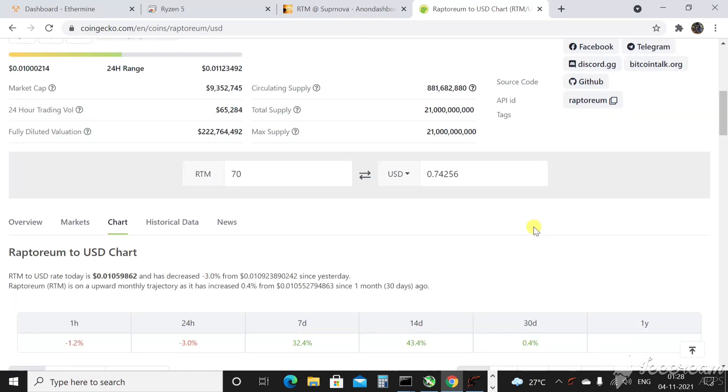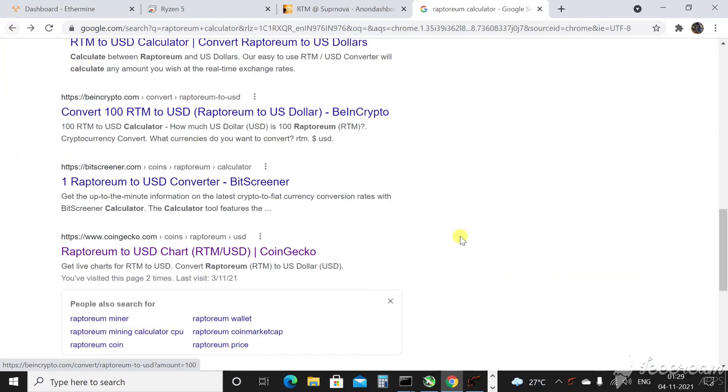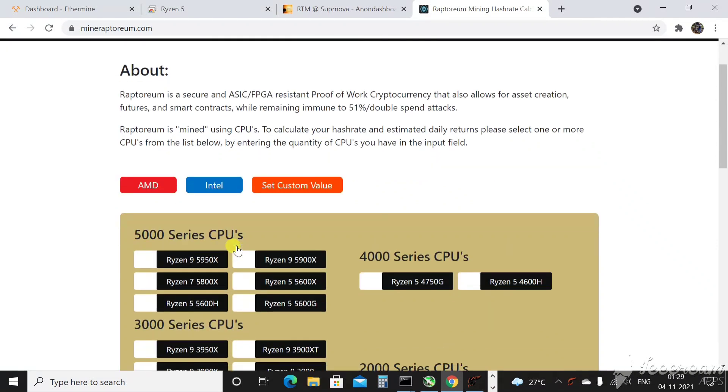If you manage to get a good deal on a used processor — like I did for the Ryzen 5 which was only used for a couple of months — then it's kind of okay. To mine Raptorium, search for 'Raptorium calculator' and you'll find raptoriummining.com. It shows a calculator with Intel and AMD options. Just forget about Intel — even the highest-end i9 processor is not that profitable.